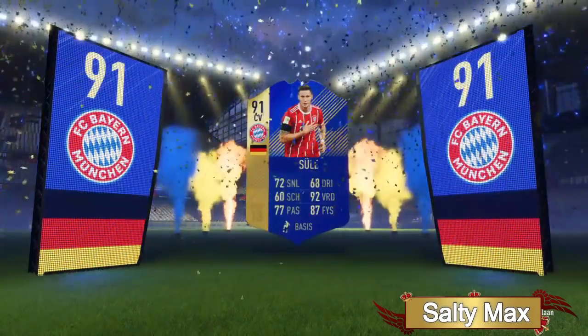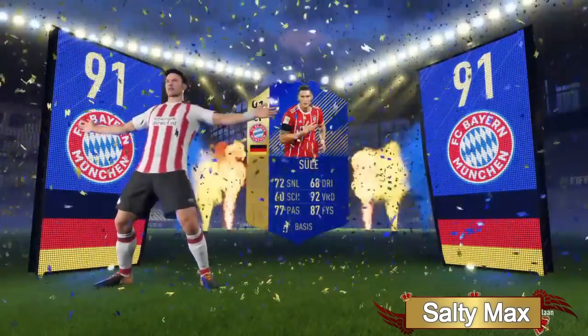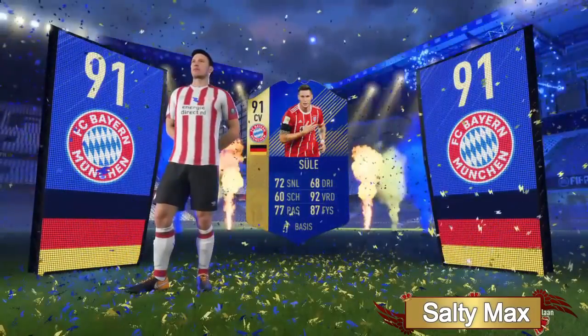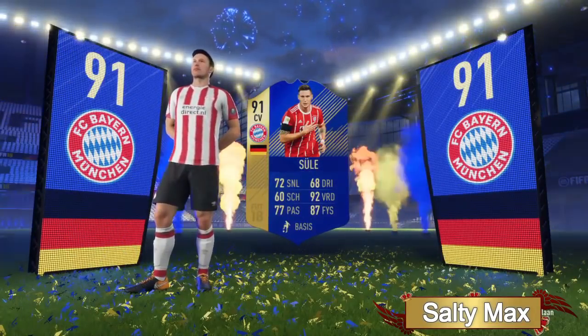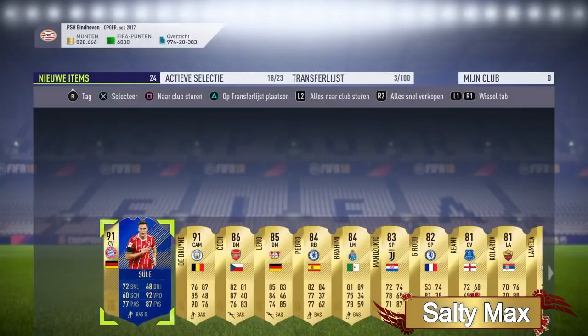Next up we have Salty Max, and he gets the Team of the Season Sule — 91-rated, that's a nice pull. But don't worry, that's not all; there's something special behind it. He stared at the card for so long I had to trim it down, but I don't blame him at all — when you're shocked, you're shocked. And then: 91-rated De Bruyne alongside him!